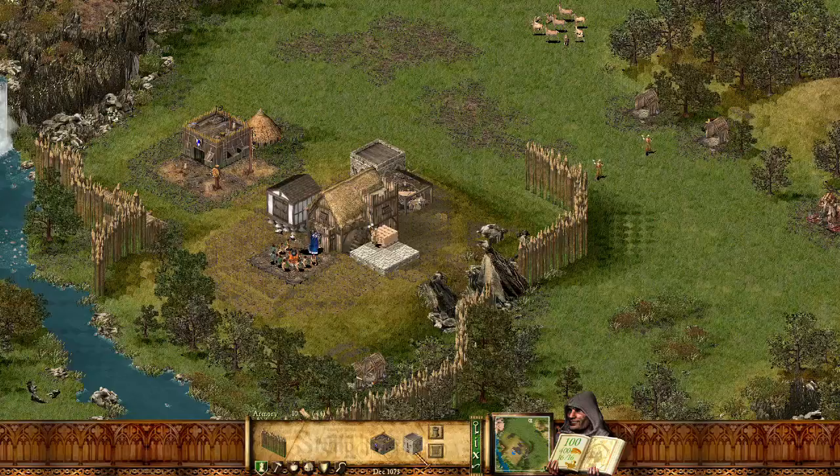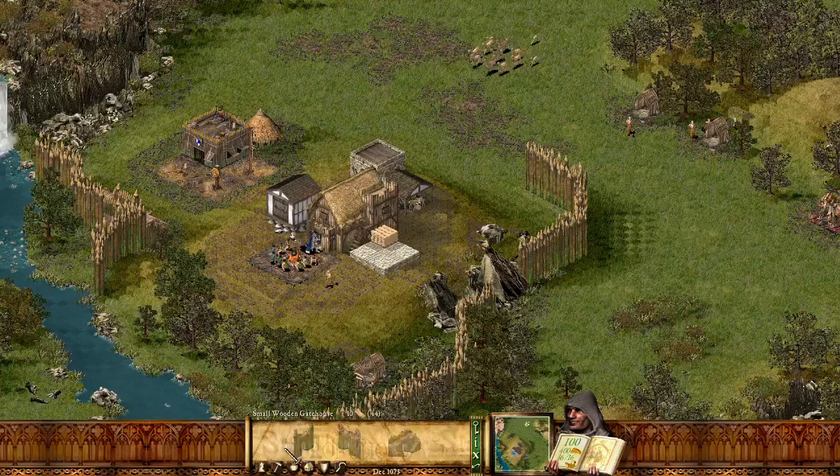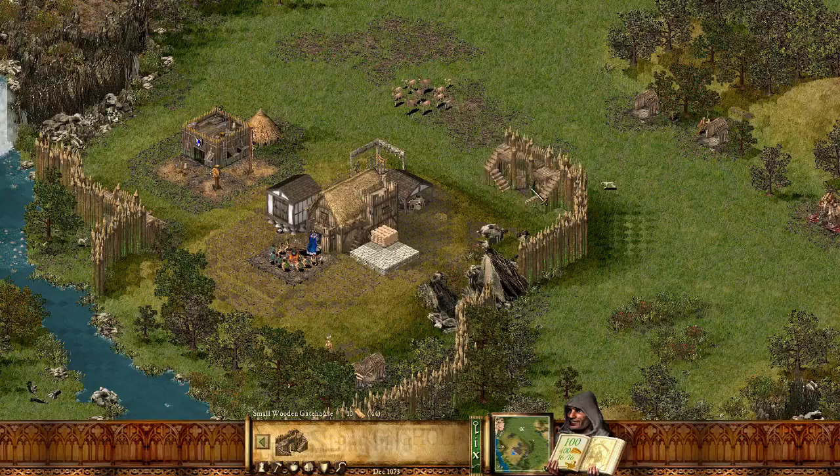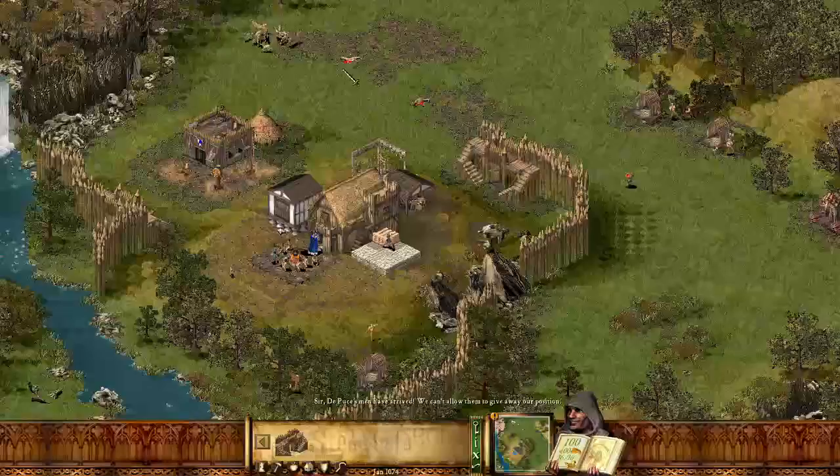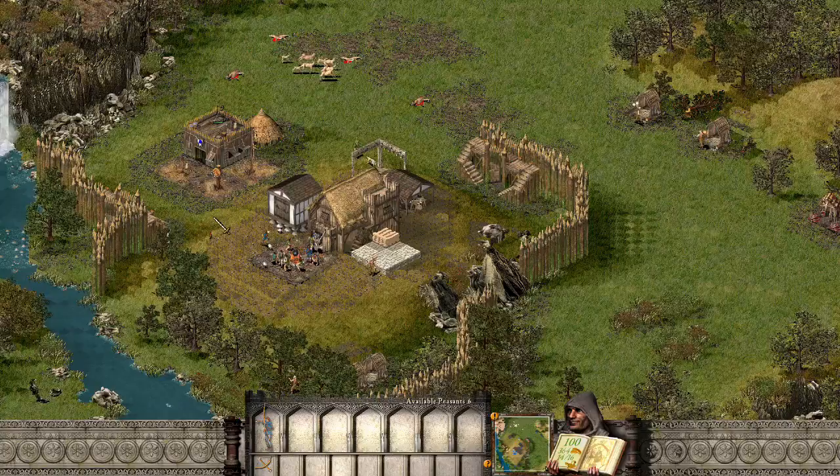We'll build a nice big wall. We need gatehouses here as well because the troops won't be able to get out otherwise. The only way they'd be able to get out is through a door, but that means they've got to go past all the walls. De Poos's men have arrived — we can't allow them to give away our position! Three archers are coming in.